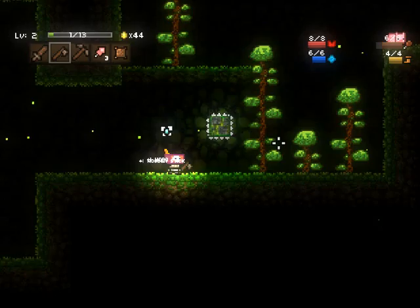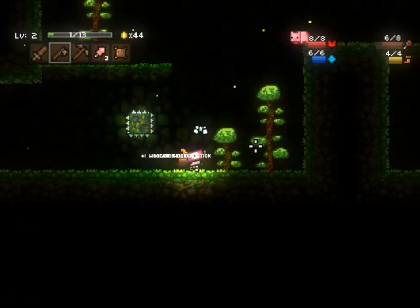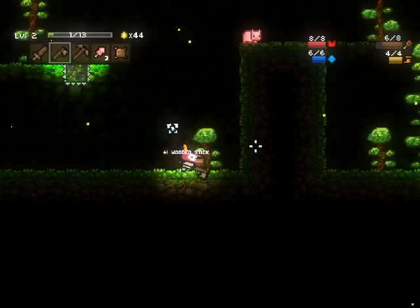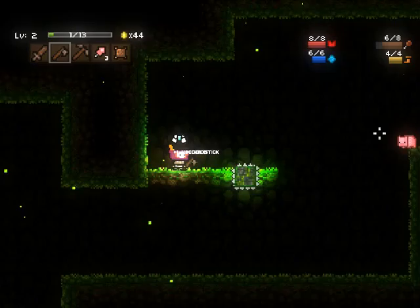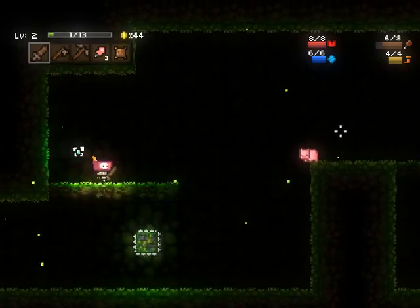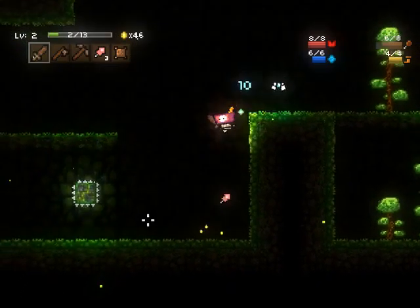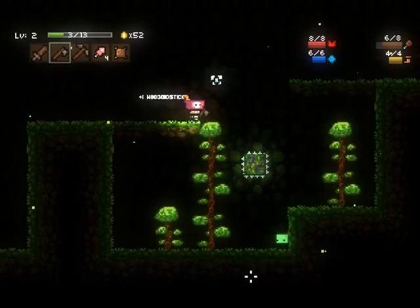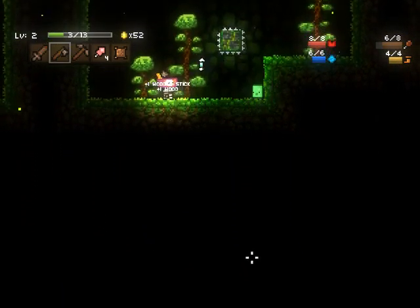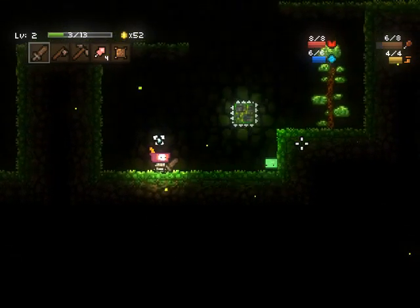Right, chop some more trees down. Real exciting and riveting stuff, but it needs to be done. And this hat as well — we get double the gold. So when we sell, we get double the gold, which means we've got more chance of buying something awesome. You stay there, green dude, just let me collect everything. I'll be right with you.